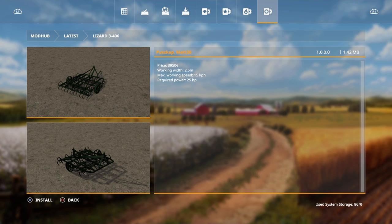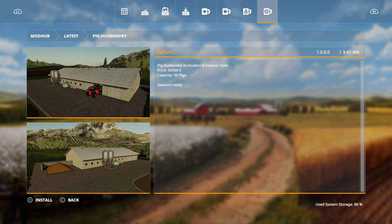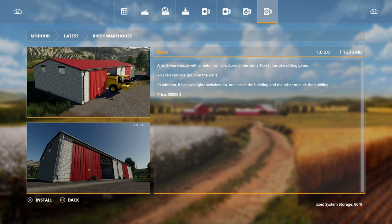Then there is the Lizard 3406 by Puscap Mat 26 - a small cultivator, two and a half meters wide. Then we go on to Pig Husbandry by Mefi FS - pig husbandry in modern European style, capacity 50 pigs.